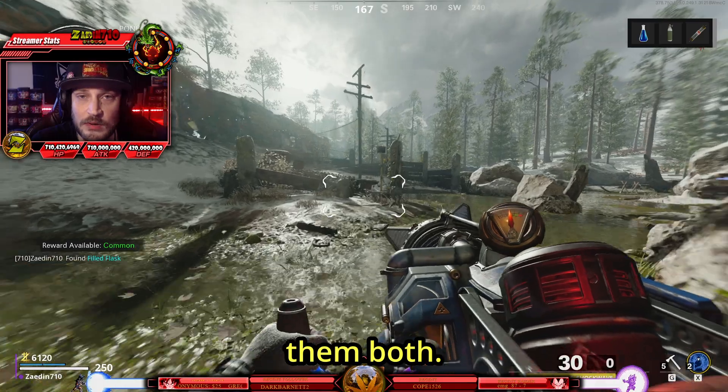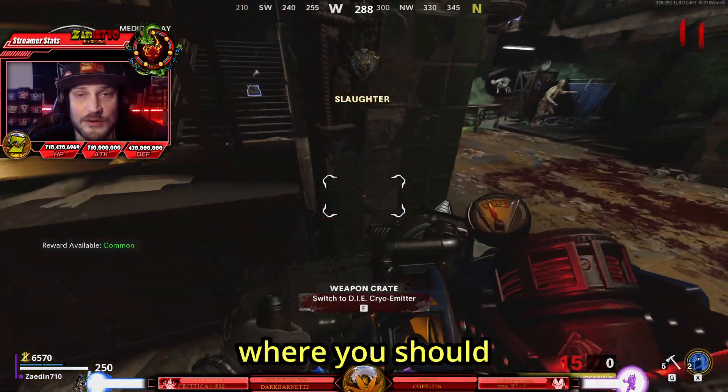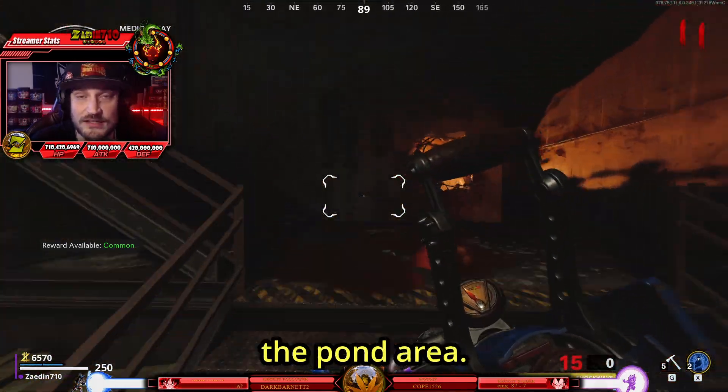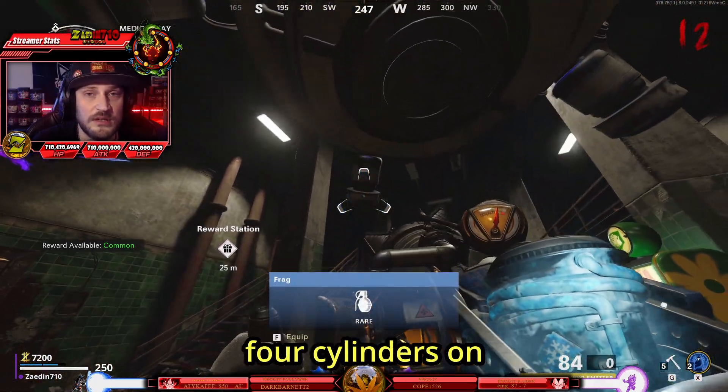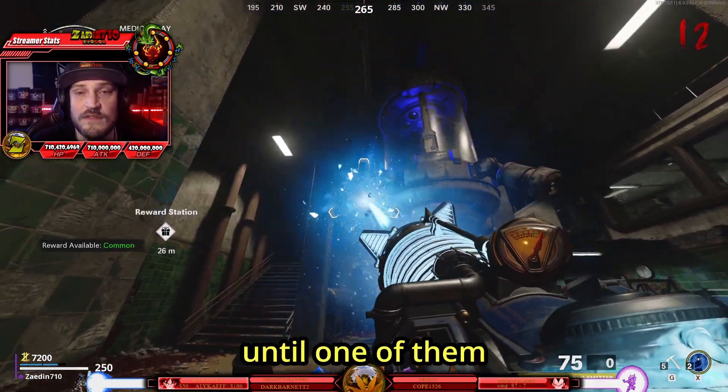Go ahead and make sure that you've grabbed them both. Take the flask back to the medical bay where you should now be able to pour it on this tiny box here, and it will unlock the chains. You've now unlocked the cryo emitter upgrade. Equip this upgrade and shoot the four cylinders on the containment pod above you until one of them rises up.